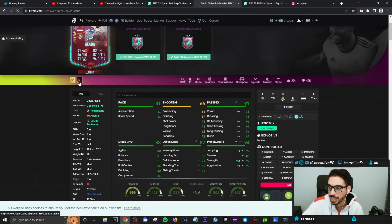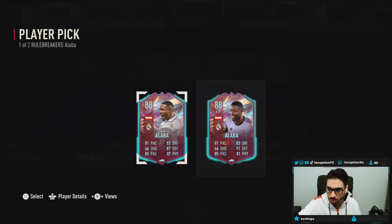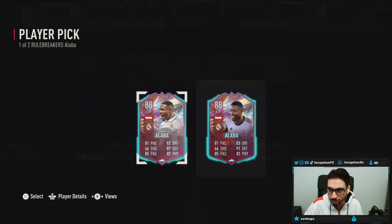Base card stats for defense being higher while being able to boost physical and passing — I'm not against that — but I think most people will choose this version, the white shirt one. Purple shirt is a no-go, white shirt is a yes-go.